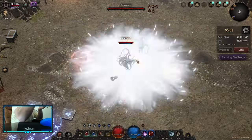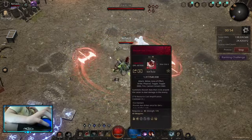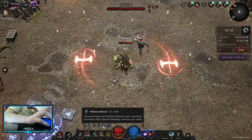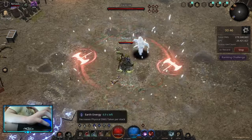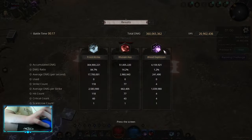On the training dummy, if I pump for a little bit, I have both Blood Explosion and Illusion active. You can see I'm generating fire energies, lightning energies, and earth energies. And you can see I'm procing Blood Explosion even though I'm doing cold damage.